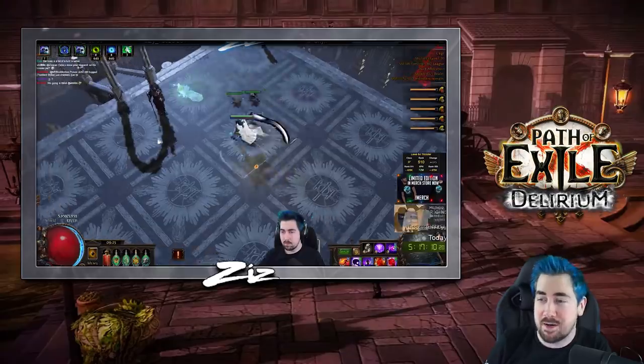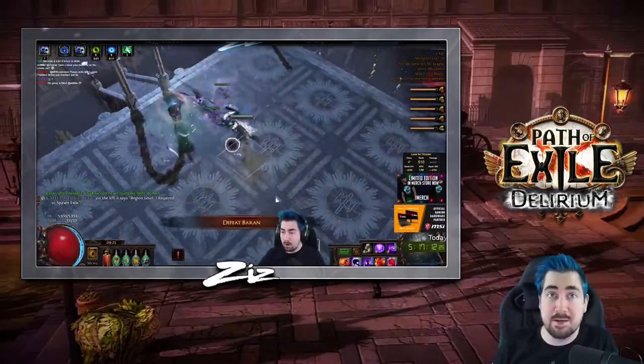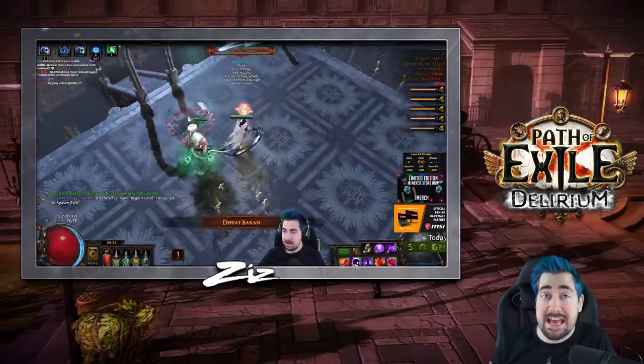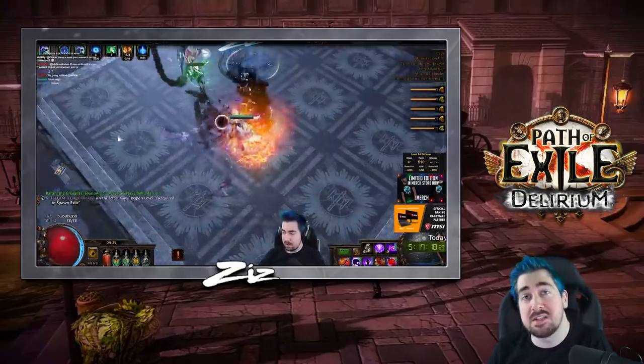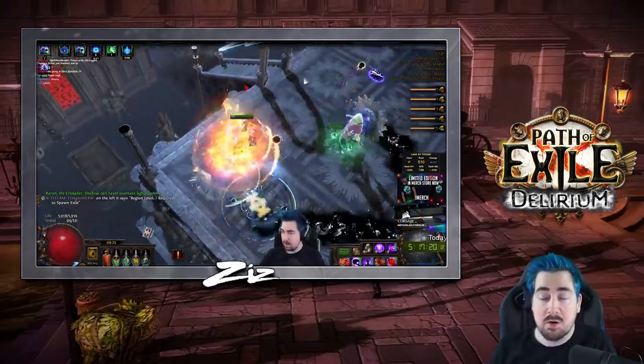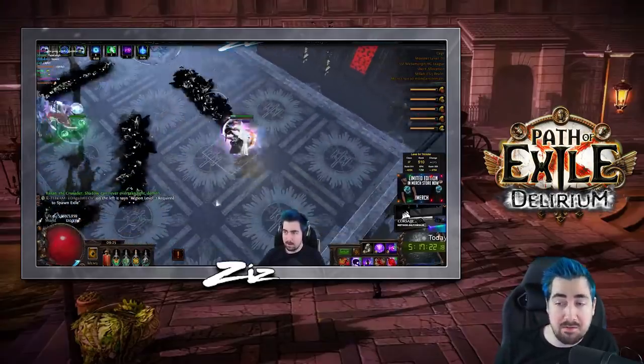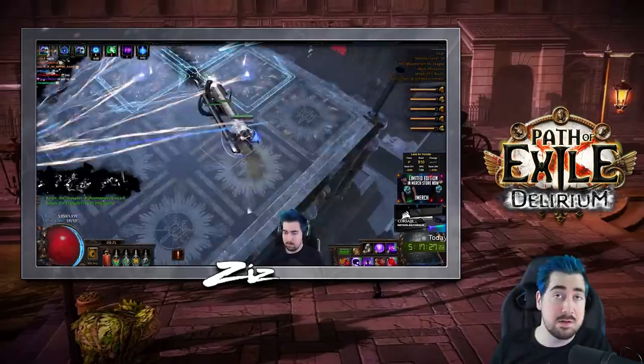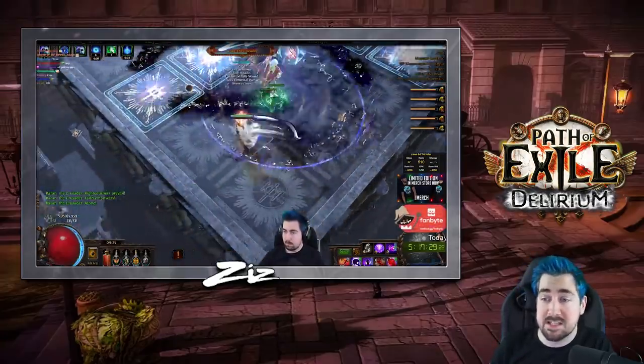Hi! Scizoran here once more with another Delirium League Starter Guide. A lot of people have been asking me to make sure that the Essence Drain Trickster is up to date, and I have done so. We're combining pretty much everything in this guide, so we're gonna talk a little bit about Energy Shield, a little bit about life, and covering pretty much everything related to Essence Drain.